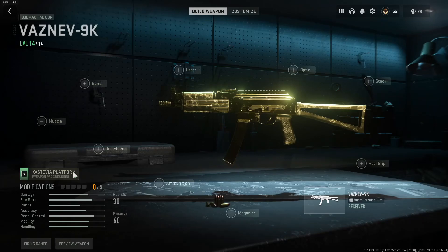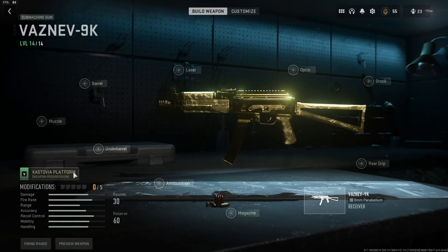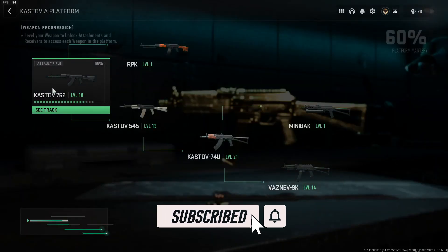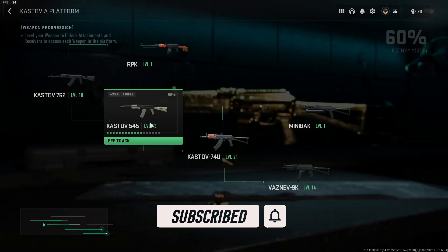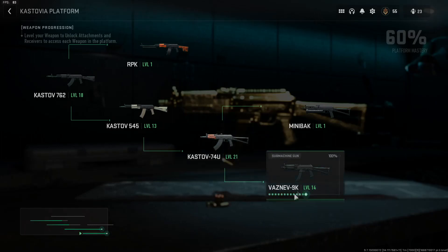Today I'm going to tell you how to unlock the Vaznev 9K. You need to get the Kastov 7.62 to level 11, then use the Kastov 545 and get that to level 13, which will unlock the Kastov 74u, which you'll need to get to level 13. And then that will bring you down to the Vaznev 9K.